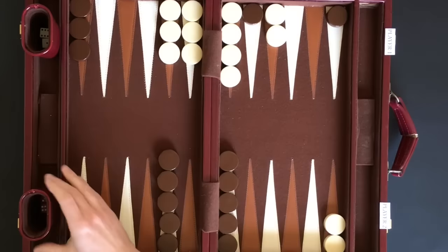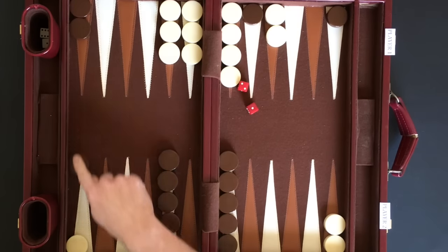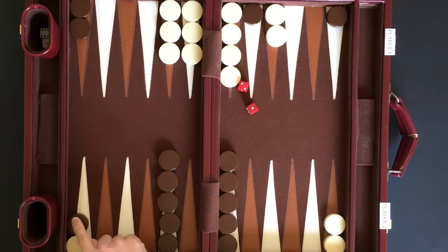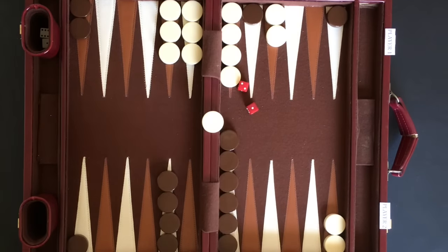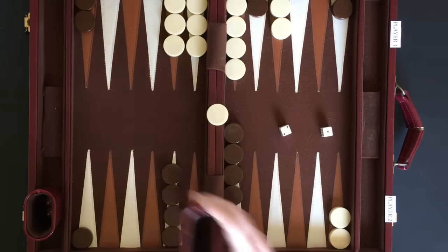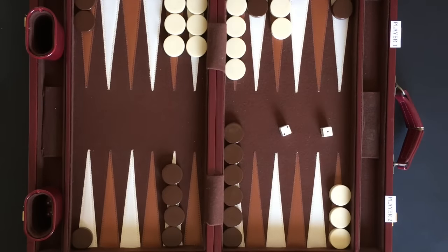Skipping ahead, when player 2 rolls a 2 and a 1, he is able to move one of his checkers onto a point with only one of player 1's checkers. When this happens, player 1's checker is placed on the bar in the middle. A player is required to return any checker on the bar back into the game before making any other moves. With player 1's next turn, he rolls a 1 and a 2 and is able to return his checker into play.